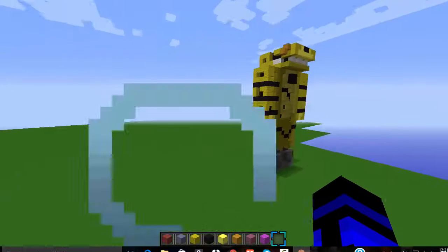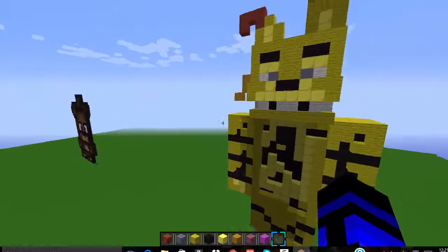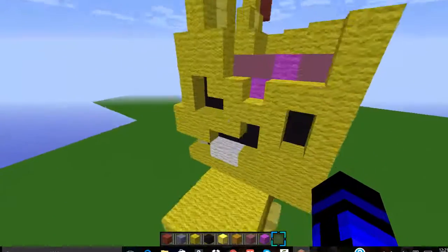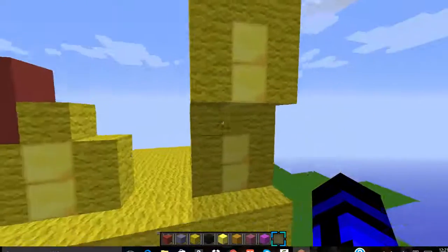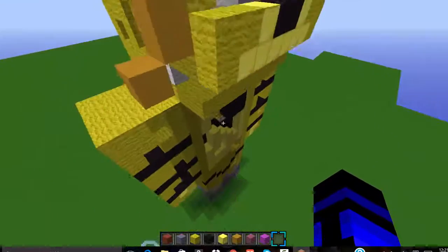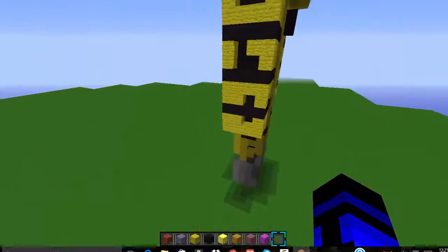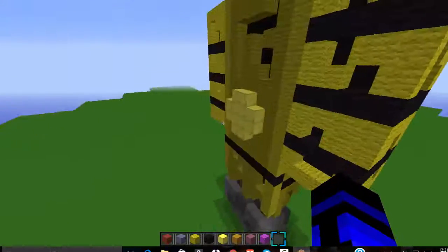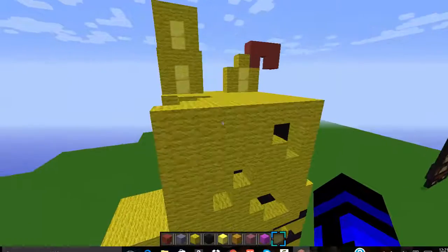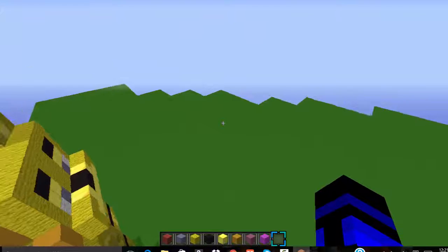My Springtrap — it's a 3D model of Springtrap, and it's cool because you've got the indent right here, the ear that broke off, the pulled-back face, the rotten parts — his system. He's got a little tail there, a little funky tail. And the back of his head. Yep, that's my Springtrap.